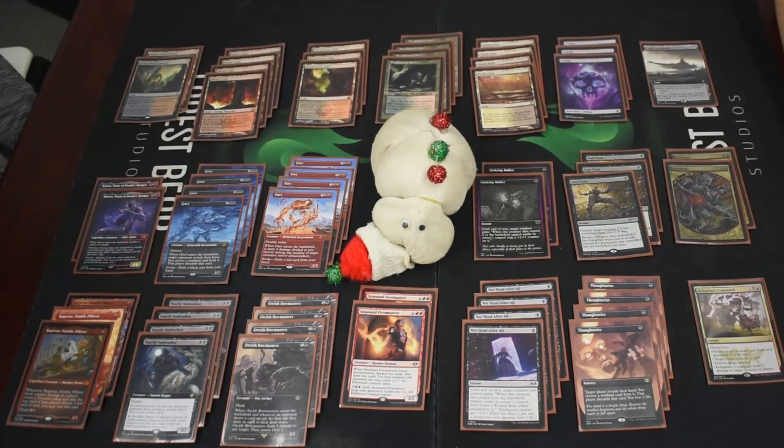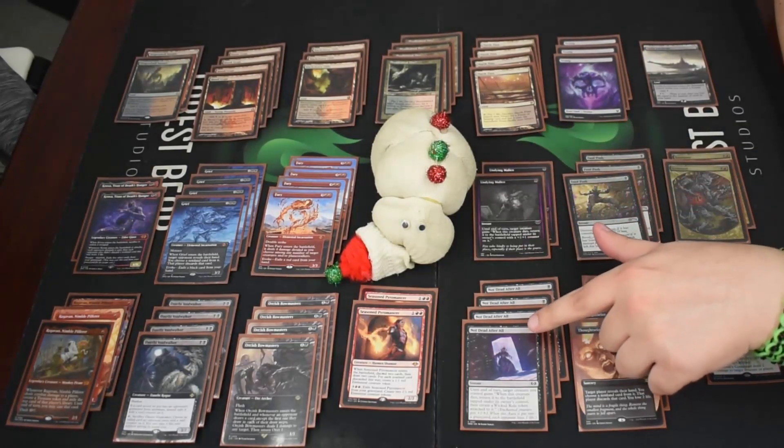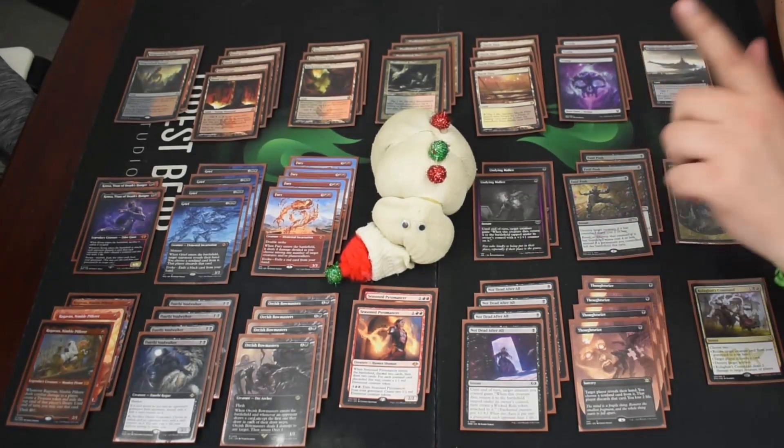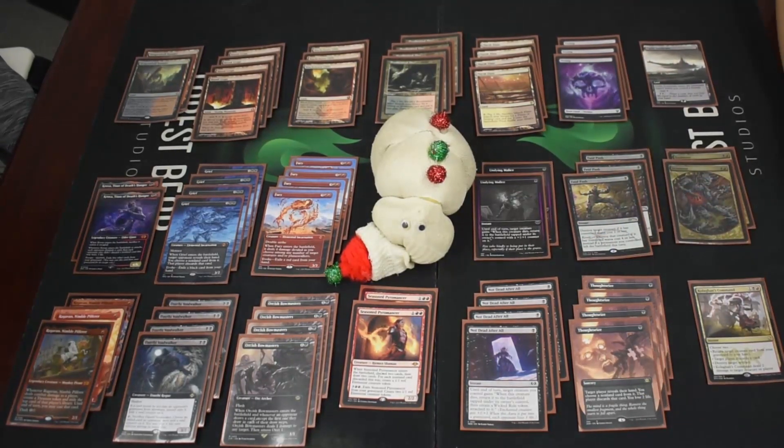It doesn't interact with Kroxa as well because it's not an escape, but you can still make them discard two cards that way, so there is some value. Fury would wipe the field if you combine it with these effects because it spreads four damage among creatures. Having a four-four double striker for effectively one mana that also cleared the board is just insane.